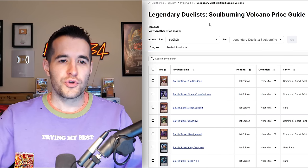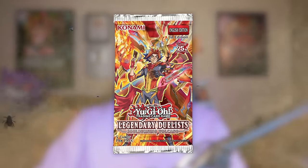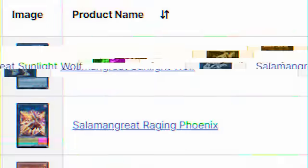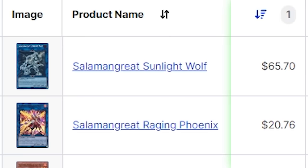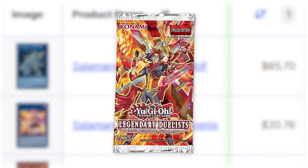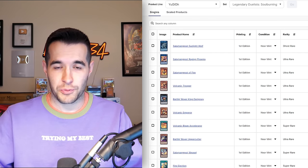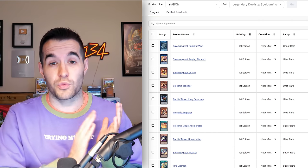The stinkiest set of 2023 is Legendary Duel of Soulburning Volcano. Compared to Hidden Arsenal Chapter One, this set actually looks decent because it has a couple of cards that aren't terrible. The Ghost Rare Sunlight Wolf holds decent value along with a $20 Ultra Rare card, and of course the niche but beloved Volcanic support. So while it is the stinkiest set of the year, it isn't as stinky — there wasn't a set as bad as Hidden Arsenal Chapter One this year.